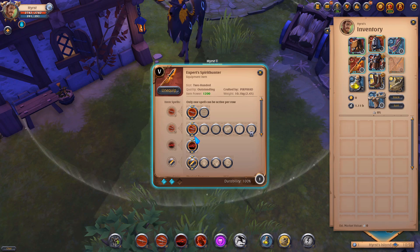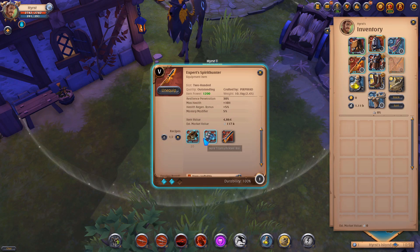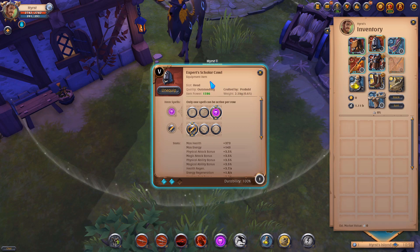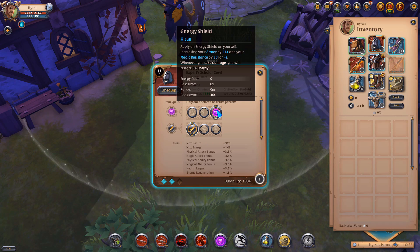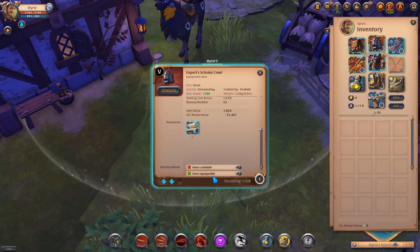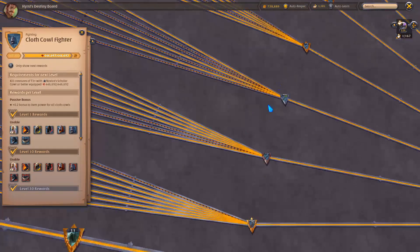I'm using the first Q, the first W and the first passive. For clearing mobs it's the best in my opinion. I'm using Scholar Coal in case I would be short with energy, but this build doesn't require much energy so you can switch this Coal. I'll show you.